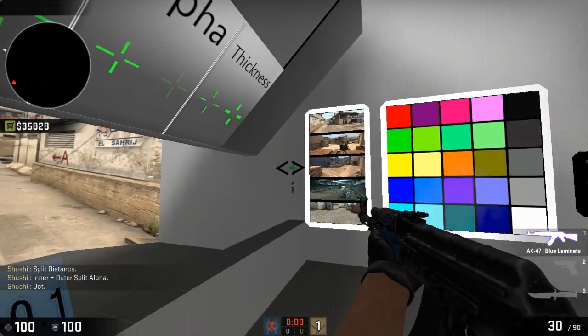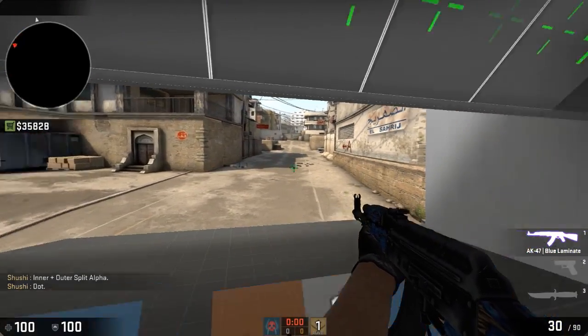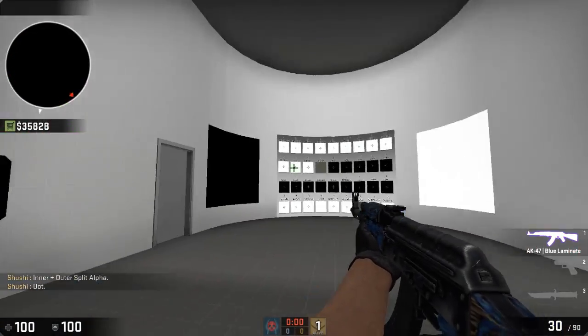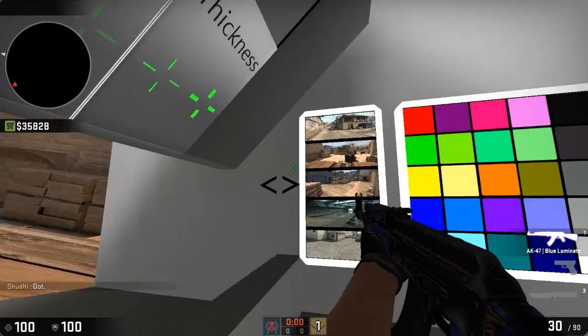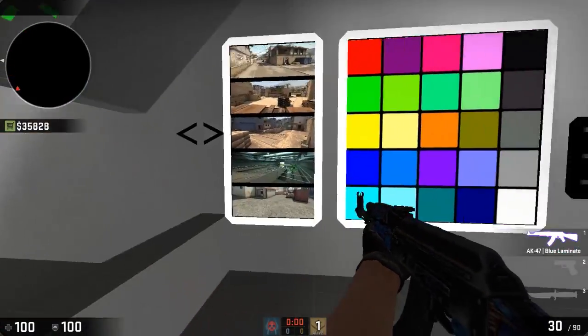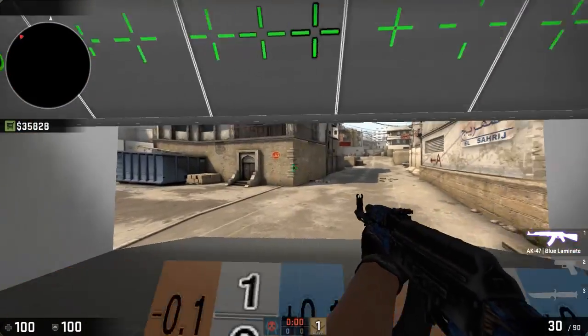You can even scroll through different maps to see how your crosshair looks in game. So for example, here's Mirage, and here's Nuke, and Dust 2 — awesome.